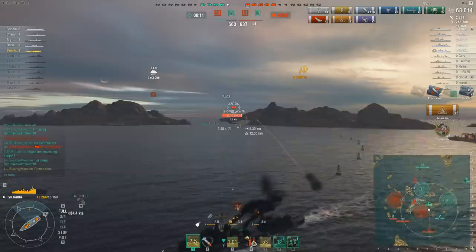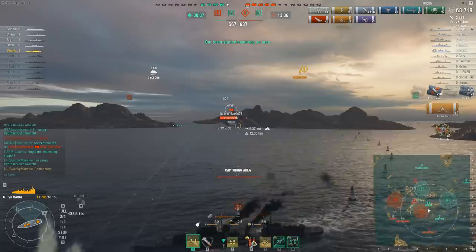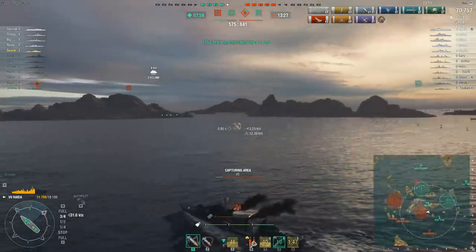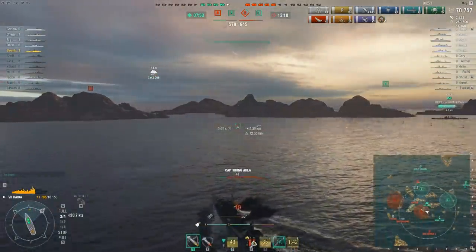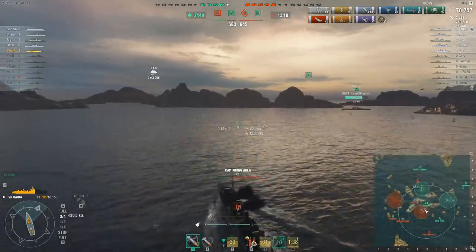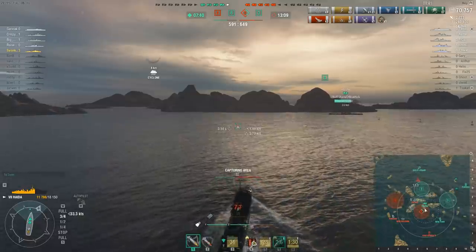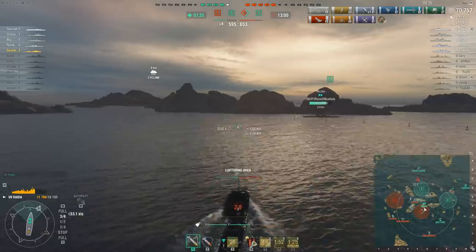Two and a half thousand damage. The Exeter has escaped at least momentarily, but that's not actually a bad thing because it means the Exeter can't shoot at him and continue to reset the cap. The team are behind on points but if they can sneak the capture of Charlie that situation should change. It looks like he's about to get some company. His engine's knocked out, but he's obviously got the Last Stand skill because he's able to keep moving, and nobody's shooting at him, so there's no reason to waste his damage control.